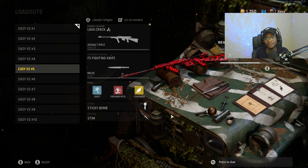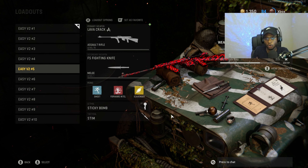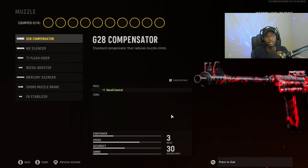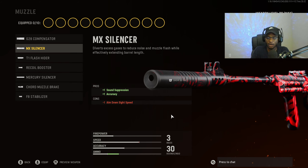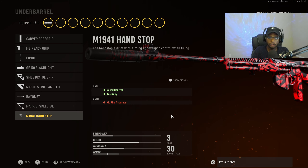For our fifth and final class setup, we have the NZ-41, which is filthy. People don't run this weapon only because they don't know how to create the class setup — it is a monster of an AR that does not get enough love. For the muzzle, we are going to put on the MX Silencer for sound suppression and accuracy, using a stealthy approach at longer ranges. For the underbarrel, we are going to rock the M1941 handstop for recoil control and accuracy — this rifle is deadly accurate in the first couple of bullets.